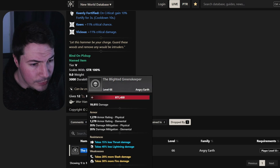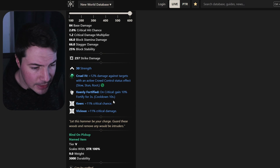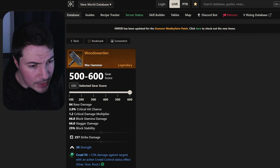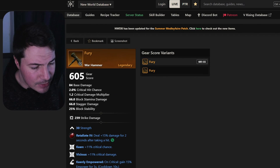Moving on to the next warhammer — also one that a lot of people use. It comes with keenly fortified, keen, and vicious, and it rolls with strength. You can farm this one from Genesis, from the Blighted Keeper. These two warhammers — Fury and this one — are very similar; one is just more damage-focused and the other is not.